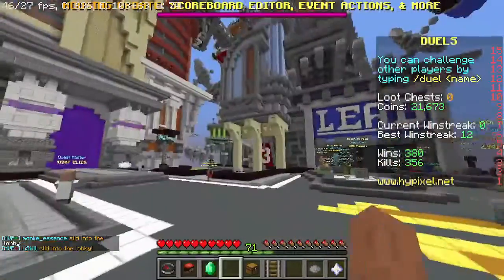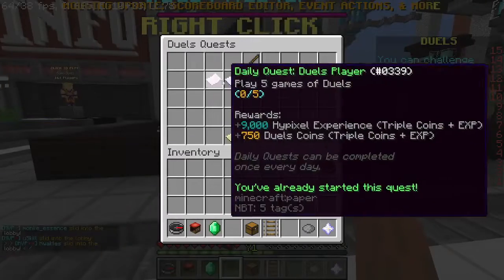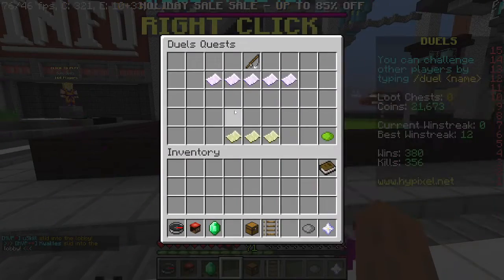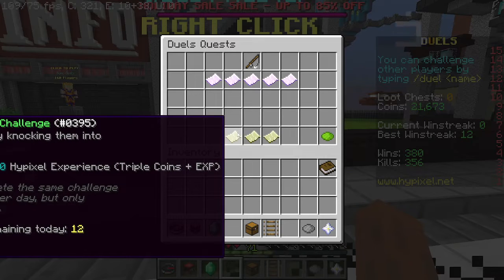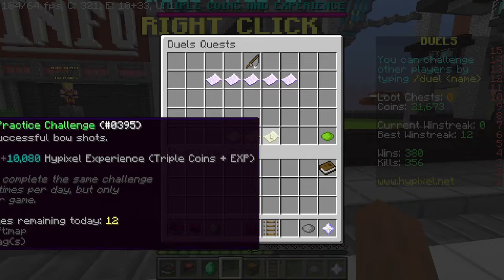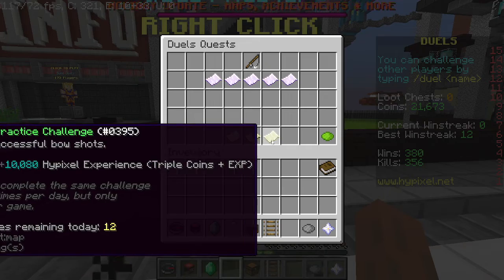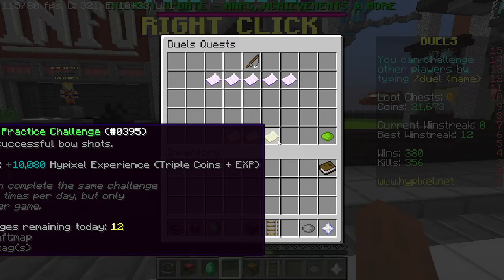Basically, what you've got to do is just go to the duels lobby. And as you can see, there's the quest master — he has all these quests. The thing is, there's a special event where it's triple the coins. There are going to be 12 challenges remaining today, and each challenge gives me — even just knocking someone in the void — 10,000 XP.